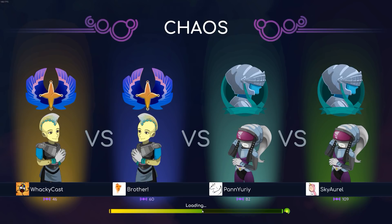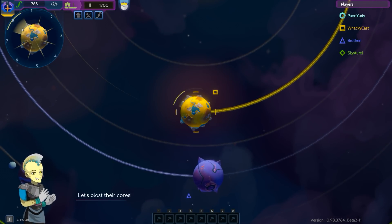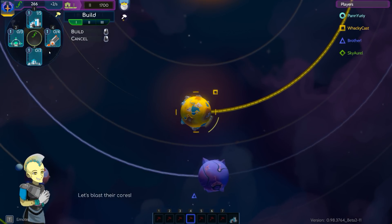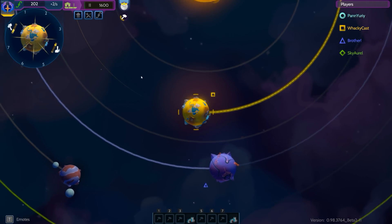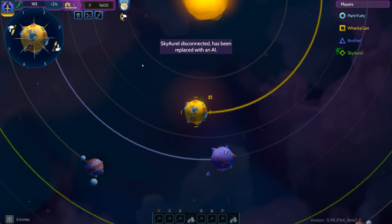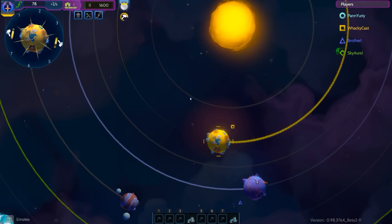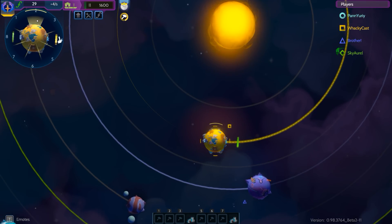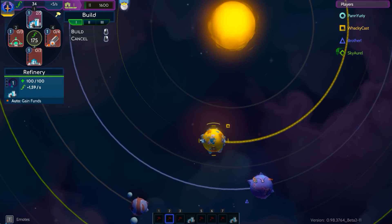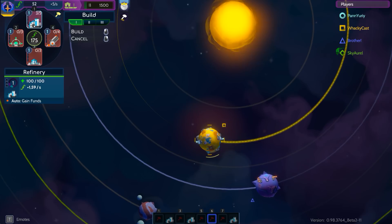Please, just load the game. Here we go, it's finally moving — that took a while. Maybe the game glitched out a little bit. Let's start making some refineries and some coil guns. Sky Oral is disconnected, so she's replaced with an AI. I don't know what happened just then but we're gonna go with it either way. Let's continue making some refineries for the time being.